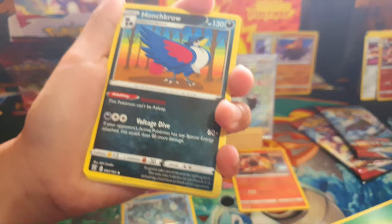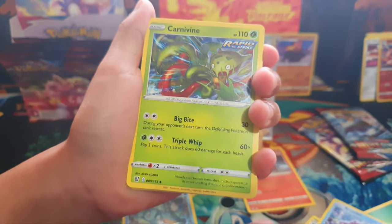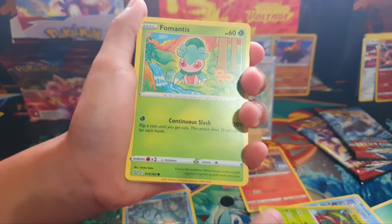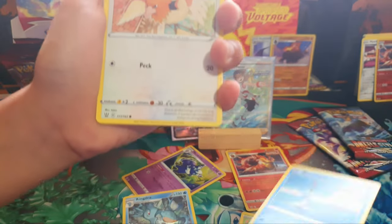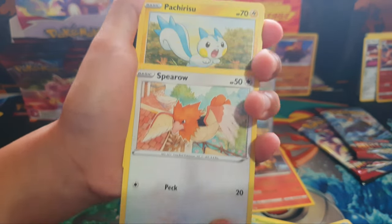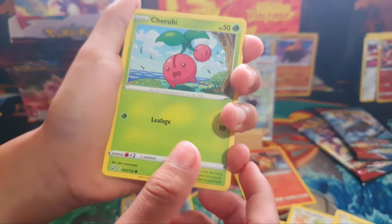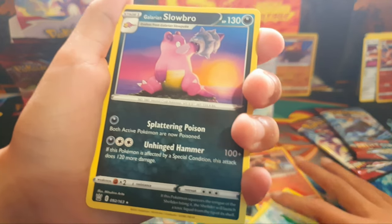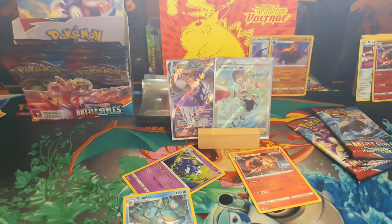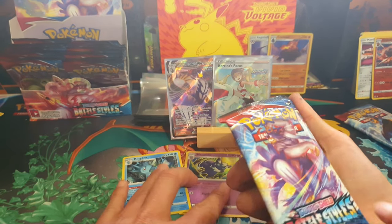Leaf type energy. Honchkrow. Bruxish — they've got some weird nice artwork. Carnivine Rapid Strike. Mantis. Remoraid Rapid Strike. Guys, you've got to tell us in the comments what Rapid Strike and Single Strike means, please. Patcherizu. Esfer. And Galarian Slowbro. Okay. So I'll go into my next pack: Blooming Empoleon for my last pack.